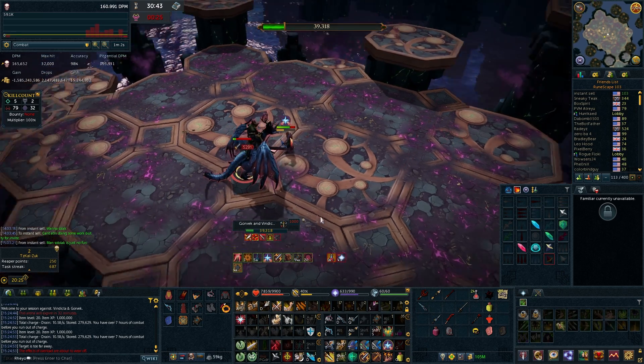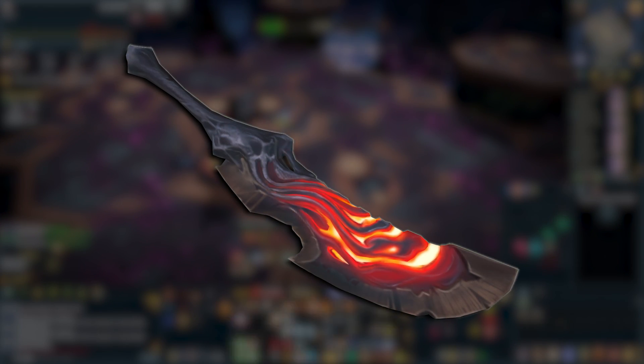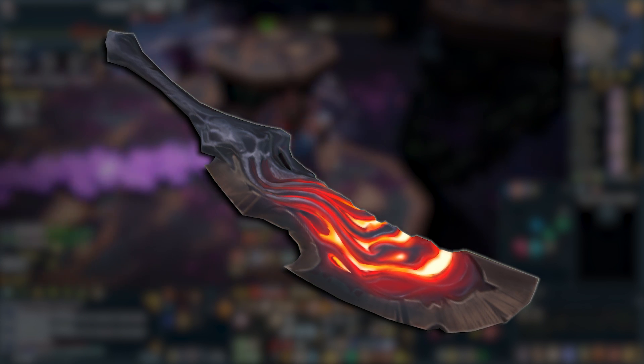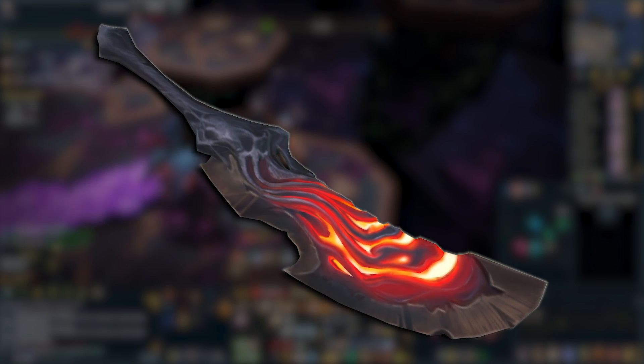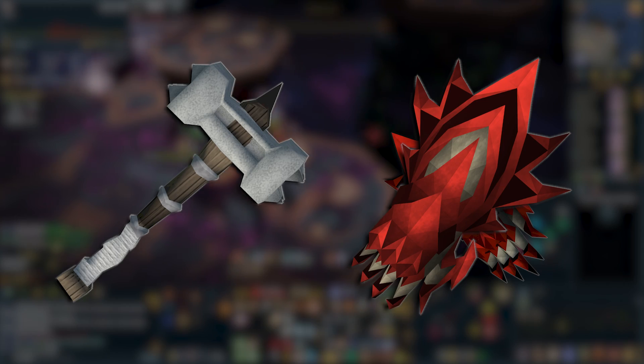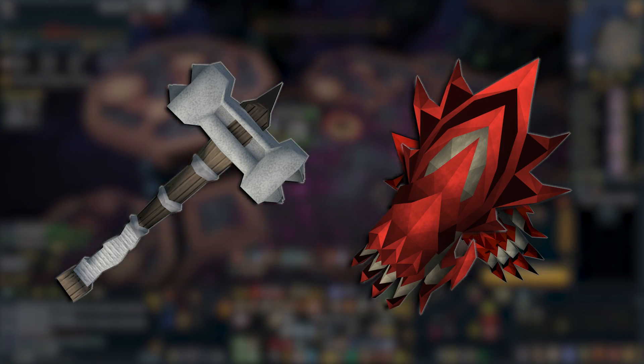The best one to date has been the tier 95 sword, the EZK, which costs over 1 billion RSGP. A lot of players aren't able to afford that or don't feel like spending that much money on a single weapon. Then you have the Statius Warhammer, which is used in only a few scenarios, and then the Dragon Claws, which is a good adrenaline dump, but melee doesn't really have much adrenaline to play with.